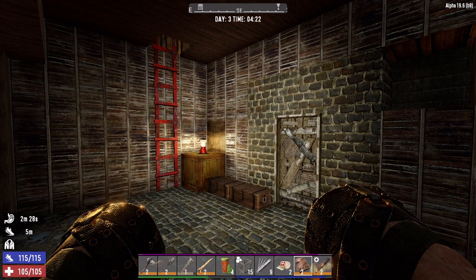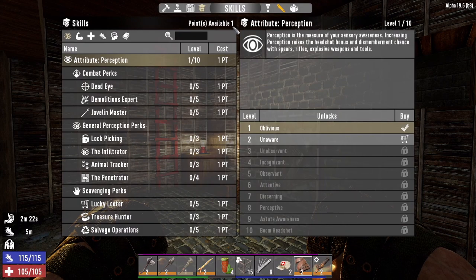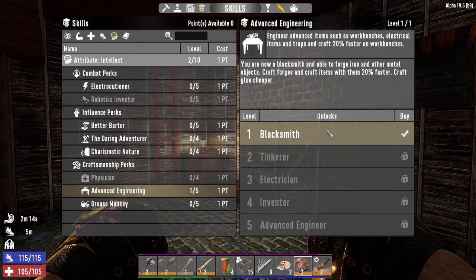Hey, what's up everyone, Glock Nine here and welcome back to Farmer Glock. It is the morning of day three. Let's go ahead and spend this one skill point. As much as I would like to put it into Sexual Tyrannosaurus to help out with stamina, I'm gonna go Advanced Engineering to unlock the forge.